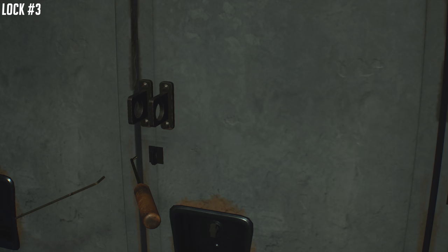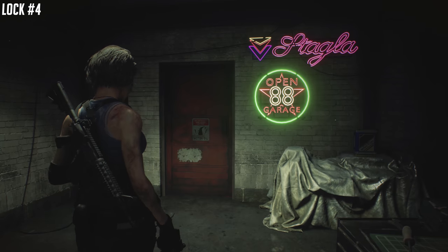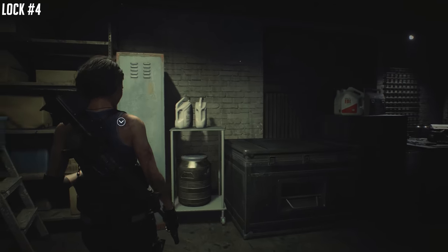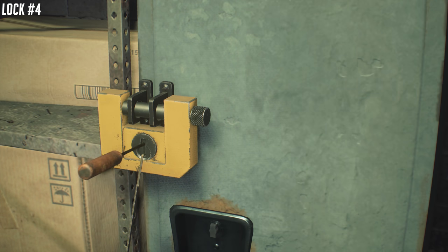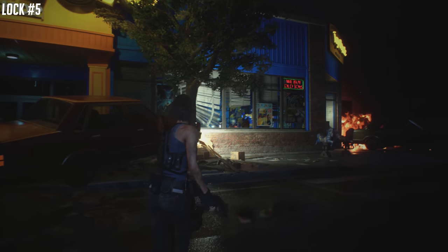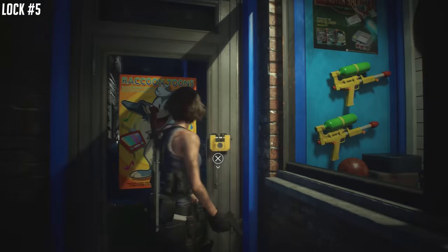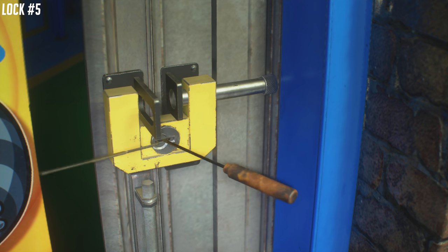We're going back and cleaning up some of the stuff we missed. Heading back towards the garage — this is the room where I believe you got the bolt cutters as well. You're going to use the lock pick here and open up another locker. They're fairly easy to see; you just have to remember to come back to them. Lock number five is in the toy store — we're going to use the lock to open this up during this backtracking section.